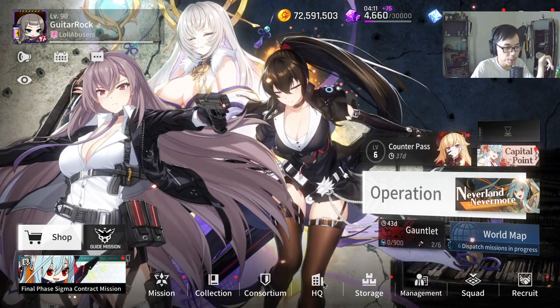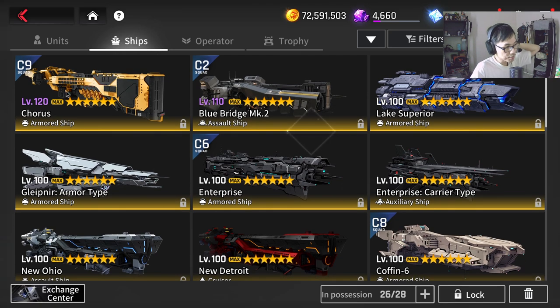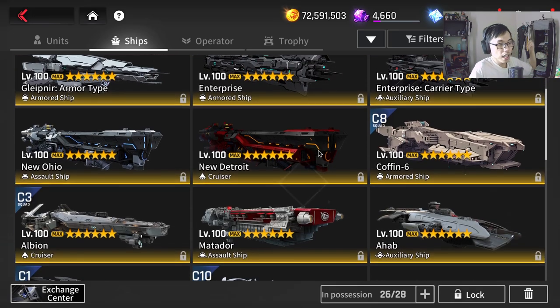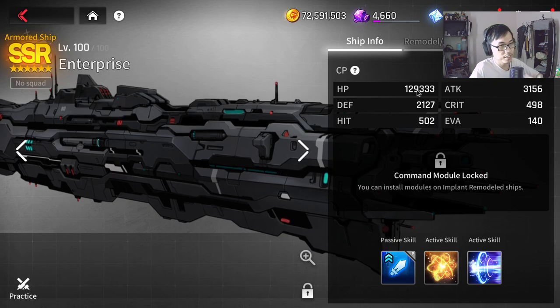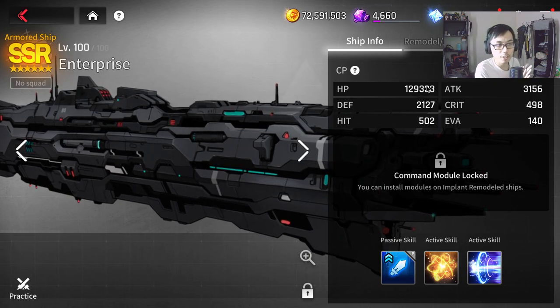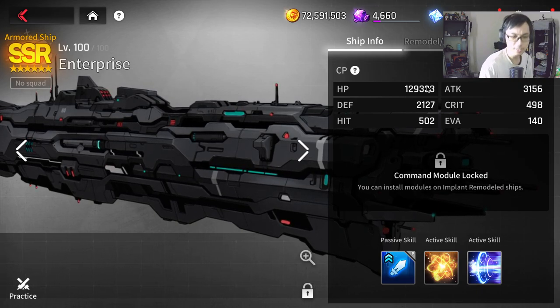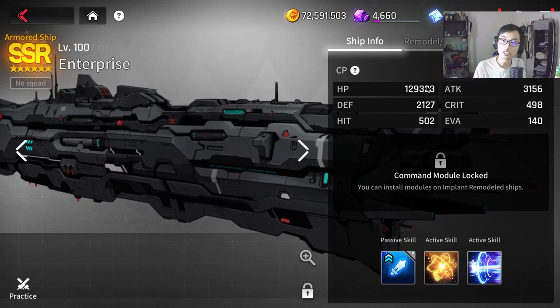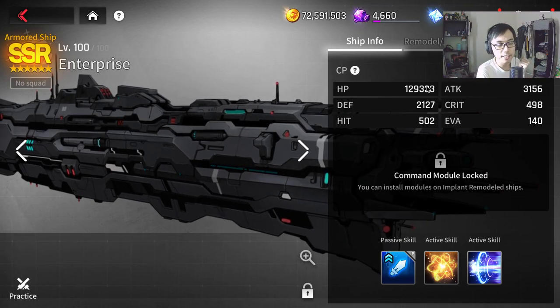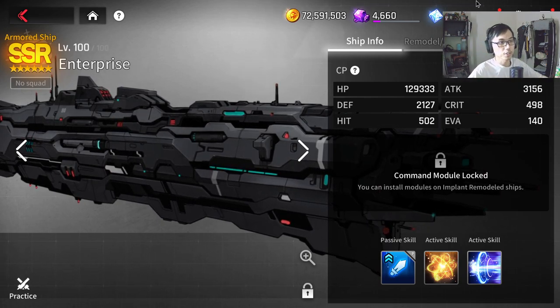So what you need to do is go to Management, then go to the Ship section. You'll notice some ships here - Chorus I have at 120, Blue Bridge Mark 2 I have at 110. You're also going to be able to obtain bonus stats. This is called the remodel or upgrade system - think of it like the rearm system, where an SR can be brought up to SSR and gets progressively stronger.